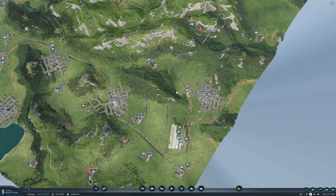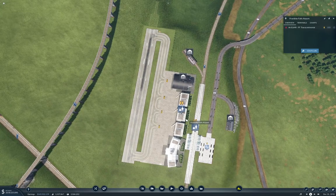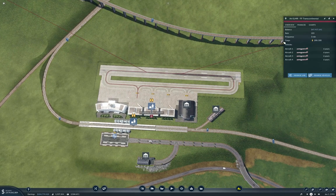I want to get all these other towns connected up like Springfield, Lilliput Valley, or what have you. Over here in Frostbite Falls, we've got way too many passengers at the airport. Let's take a look at this.